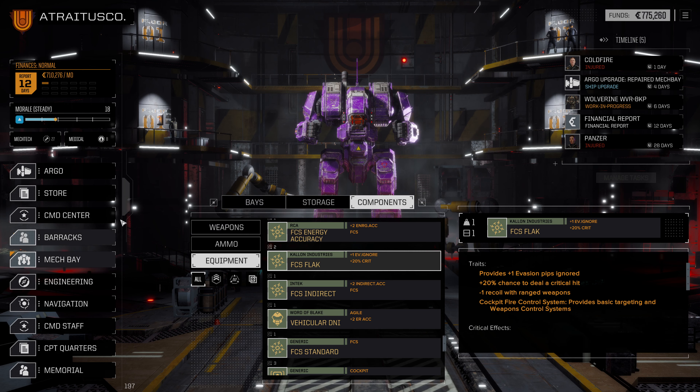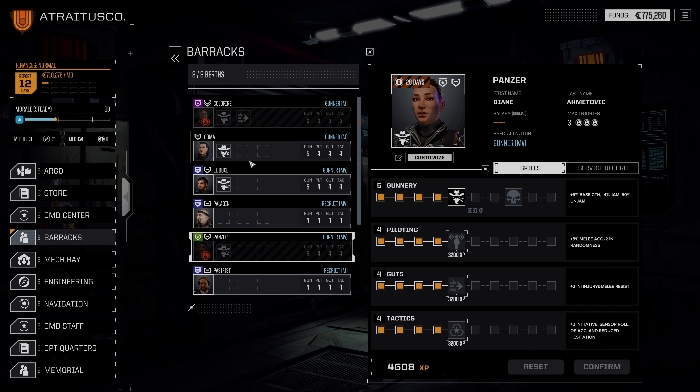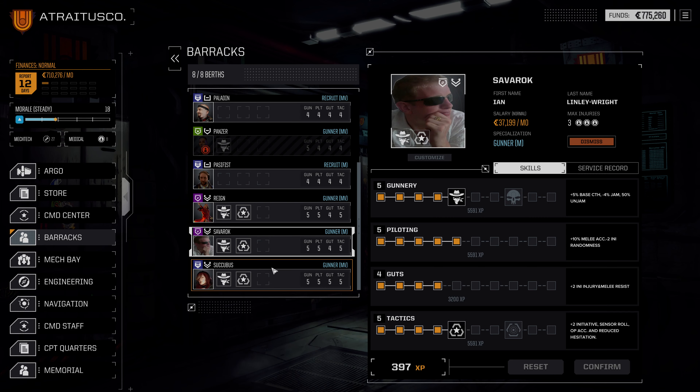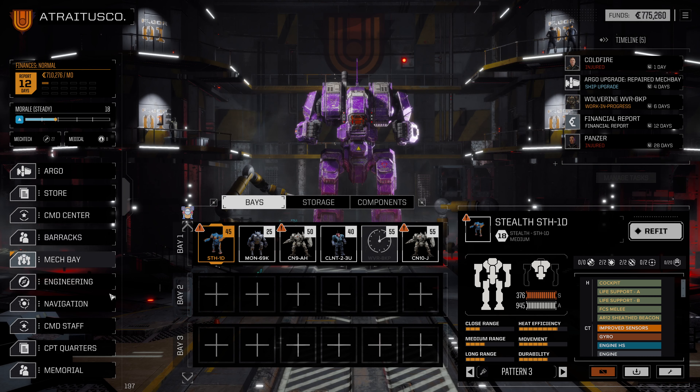So let's go ahead and deploy at this point. Let's check to see if there's any pilot training that needs to happen — that is a negative. Let's double check that all of our mechs are good to go. They are. We've got a couple that are underweight, but that's to be expected.